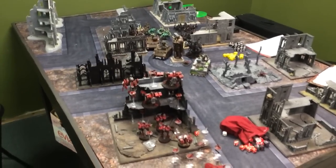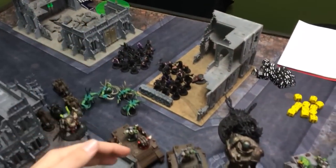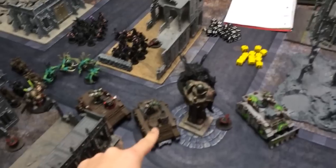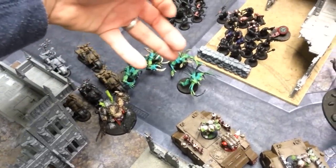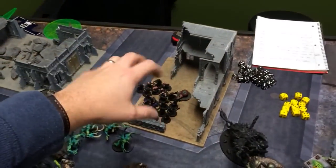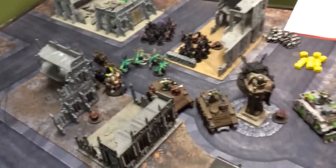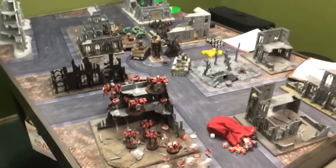Halfway through turn one: the Chaos Marines have basically moved forward. All three Rhinos moved up. The Demon Prince, which was joined by Spawn, moved up, as did a unit of Bikers. Two blobs of Cultists are hanging back to hold objectives, and the Mauler Fiend moved up as well.